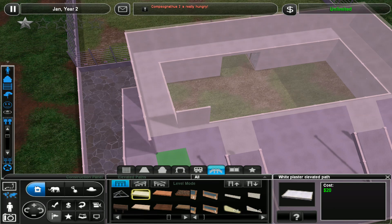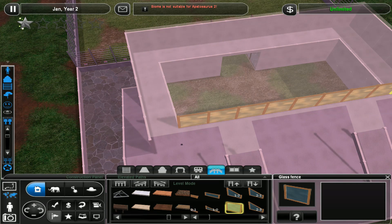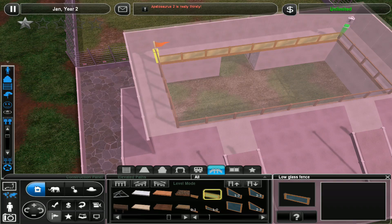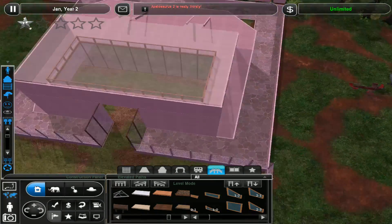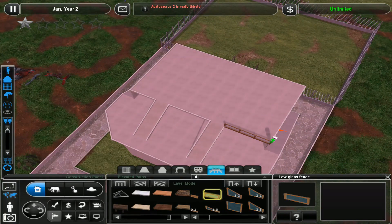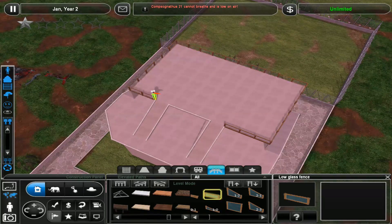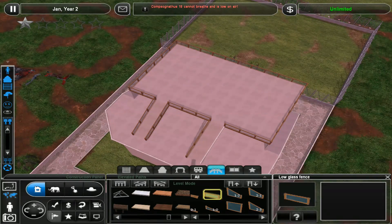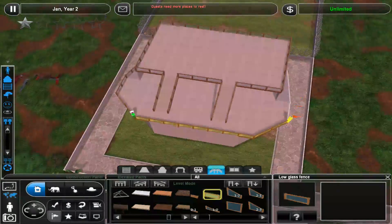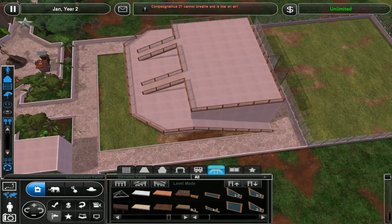So we need an elevated path fence - just a nice little glass one to sit there. You can walk around and look. I trust my people not to die - well, I don't, they'll definitely all die, but that's fine, I don't really care. That's going to let you look down into the exhibit. We need to do the same up here at the top - put a little glass fence all the way around. I don't really care if the people die; even if they fall off the edge they'll be fine, but you have to pretend that you care if your humans die.